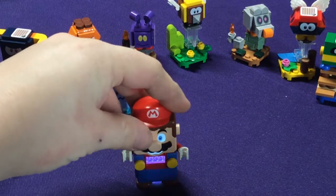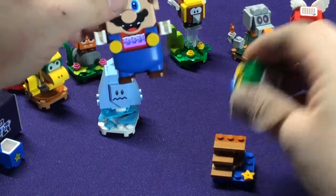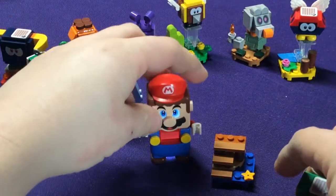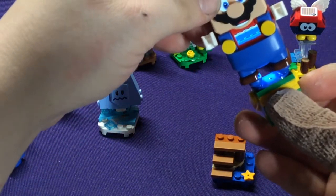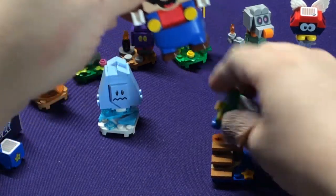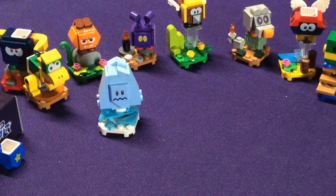Another interesting thing: if someone is a swamp color and you put them on water, it instantly cures them. That's another new thing — I don't know if that was there in the original. Putting them on water instantly heals them. I like that they've added some elemental ideas.